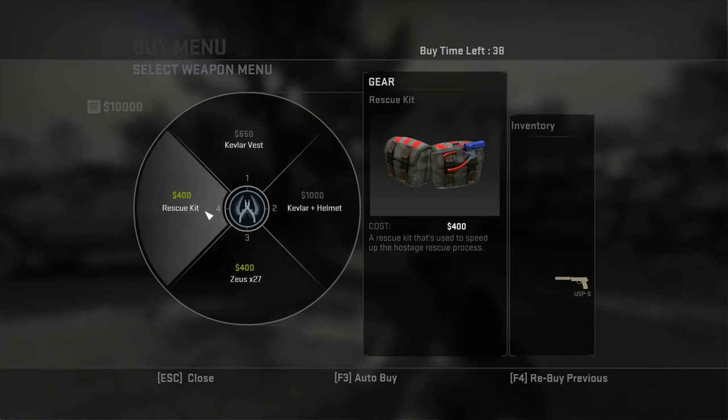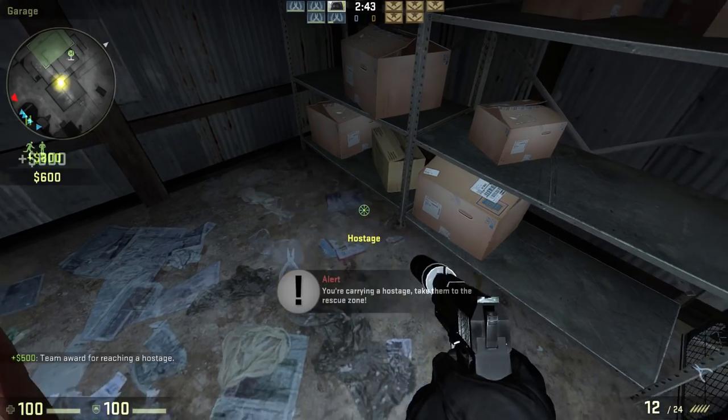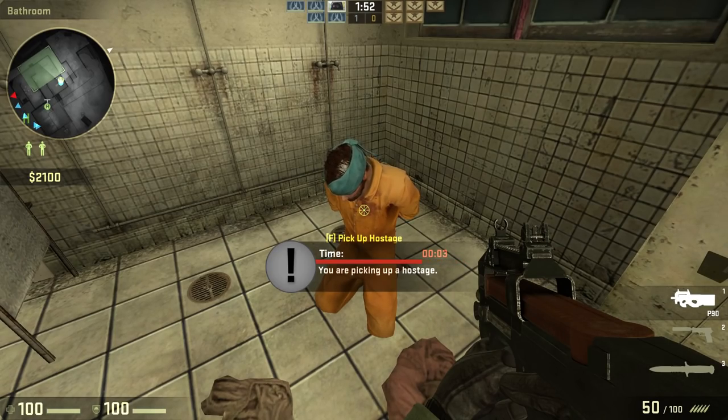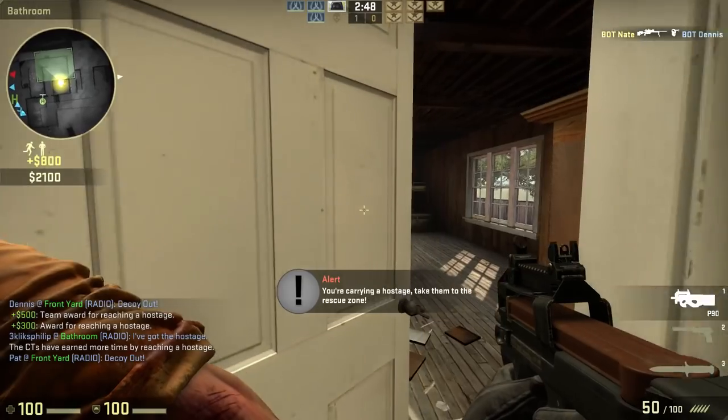On hostage rescue maps, the defuse kit is replaced with a rescue kit that reduces the time it takes to pick up a hostage from 5 to 1 second. It's not quite as essential as a defuse kit, but you're vulnerable while picking up hostages, so if you don't trust your teammates to cover you, it might be worth getting one.